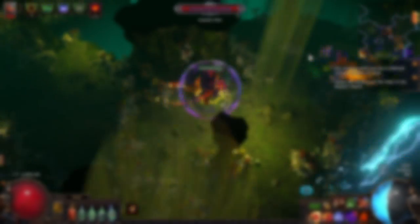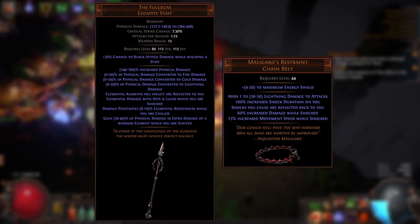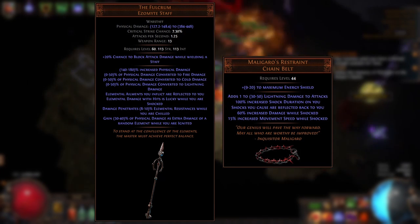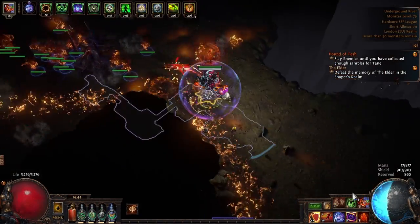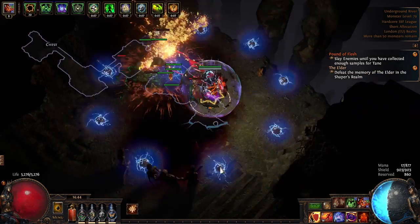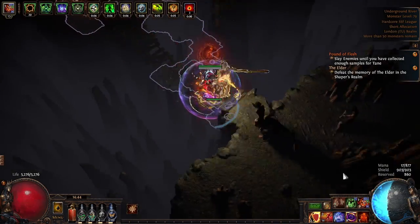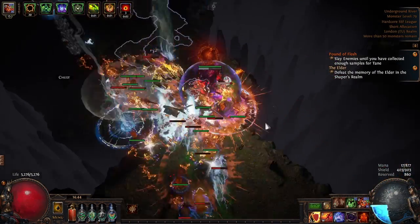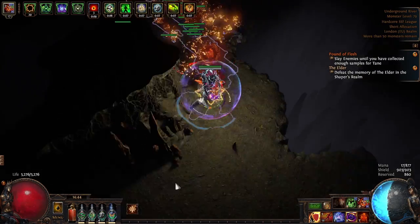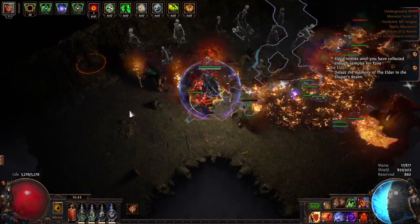As of right now, reflected ailments — such as those caused by the Fulcrum unique staff or the Malagaro's Restraint unique belt — are not affected by modifiers to ailment duration on you. These are instead affected by relevant modifiers to increased ailment duration for the specific ailment you're inflicting, such as poison duration. This interaction is listed as a known bug for Lethe Shade, but it also applies to other modifiers such as the shock duration on Malagaro's Restraint. These bugs have existed since at least the Lake of Kalandra league in patch 3.19 and were not addressed in the Crucible league's release.